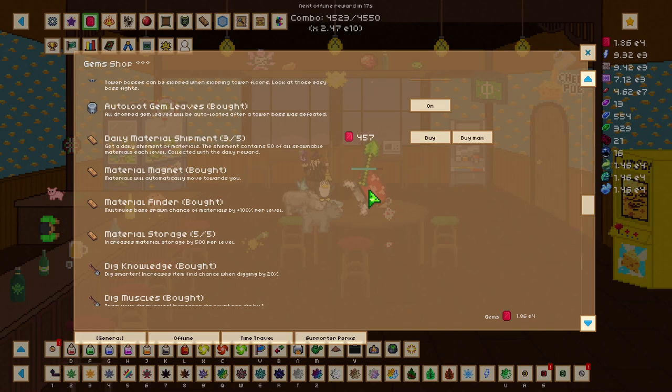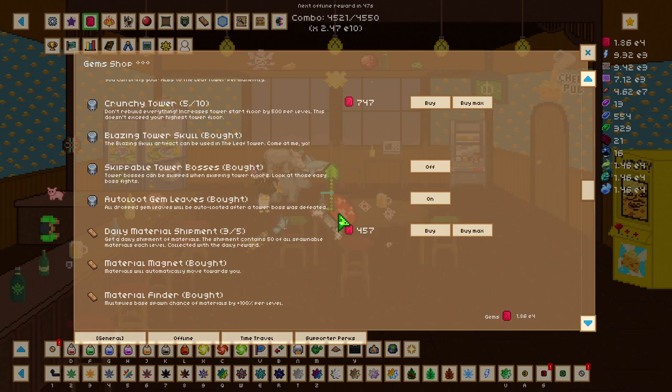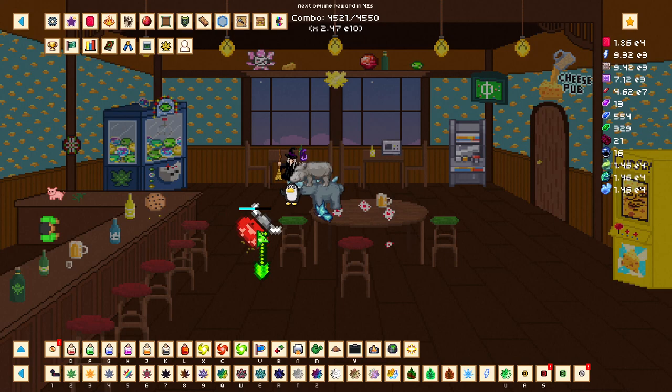The next ones can be in any order, but some handy ones are material finder, which increases the chance of materials spawning by 100%; material storage, which increases material storage by 500 per level; and daily shipment, which every day from your daily rewards gives you 50 of all spawned materials per level — this does not include essences. Those are all the gem and quality of life upgrades you really need for materials and essence farming.